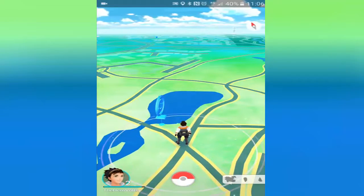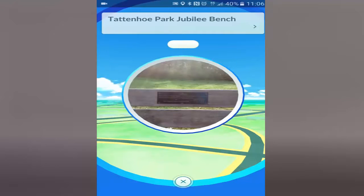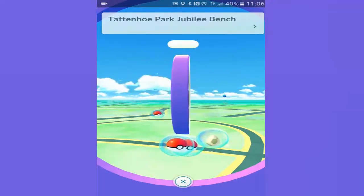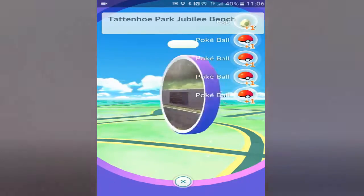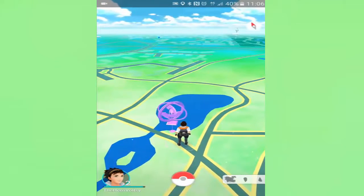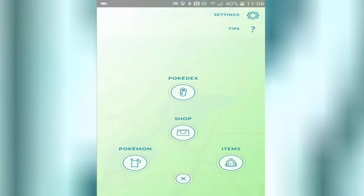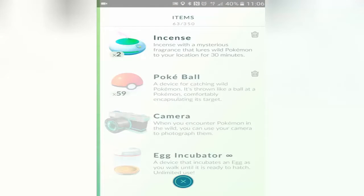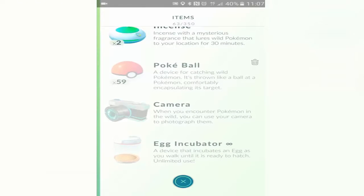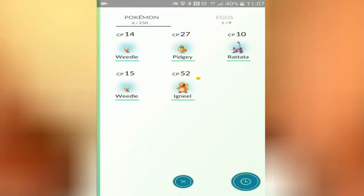Alright, now to the next Pokestop. This one's pretty awesome - we have arrived at the Tetano Park Jubilee bench and here we get quite a lot of stuff. We get four Pokeballs and an egg! That egg's pretty cool. It takes a long time to hatch an egg though, so once that starts hatching I will definitely get that on camera. You can buy an egg incubator to make it hatch faster, which I'll have to do a bit later on. It's located in the Pokemon section - it just says eggs, 1 out of 9.